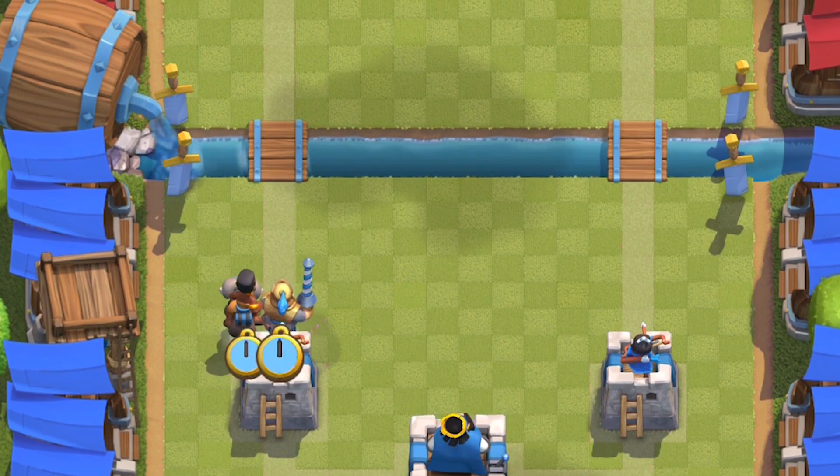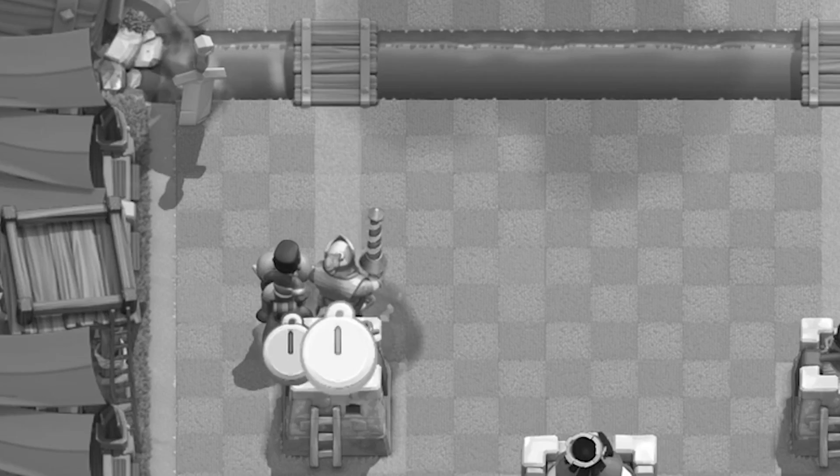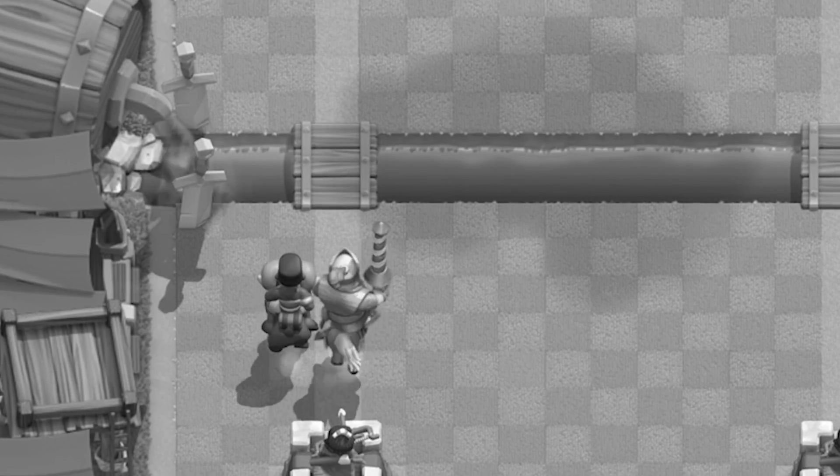When charging up, it's based on the distance she's able to travel. Just like Prince and Battle Ram, the charging mechanic activates at precisely 3.5 tiles that they've traveled.